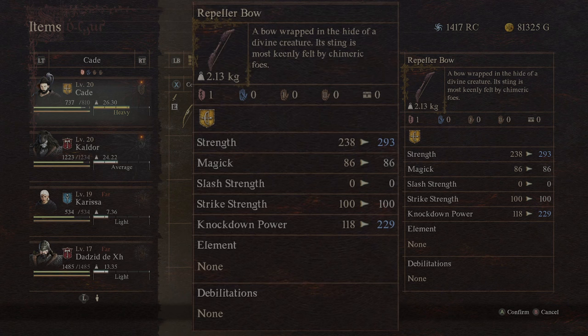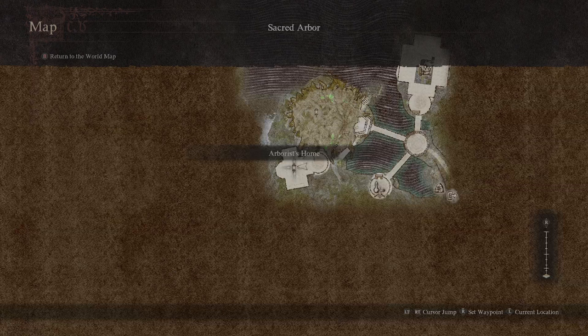The repeller bow is probably one of the best bows you'll be able to get in the game, and you've gotten it very early on. At the time of recording I hadn't completed the game, but this bow was far superior to any other bow I had come across up to that point, so it's definitely worthwhile to complete this questline early if you want to stick to the archer class.